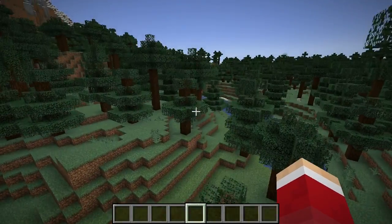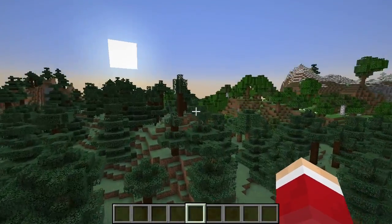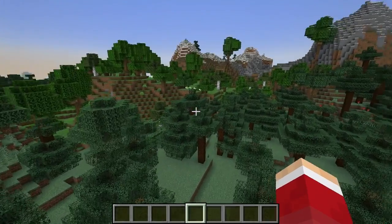Let's get to the surface where we can do this, because you cannot do it underground. You cannot have any blocks overhead or else the channeling enchantment won't work. You won't be able to use it.